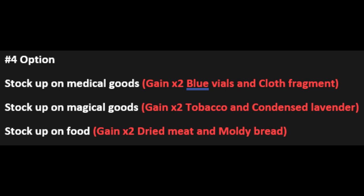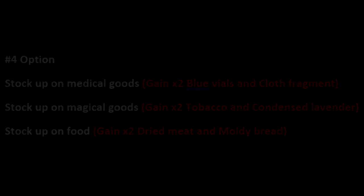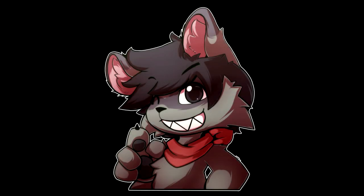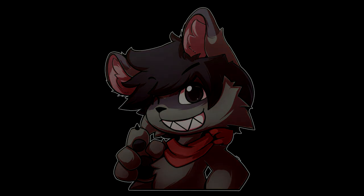Then we have our last choice, which is option four. Stocking up on medical goods for two blue vials and one cloth fragment. We stock up on magical goods for two tobacco and one condensed lavender. And we stock up on food, which gives us two dried meat and one moldy bread. So anyways, this was the guide on how to simplify Osa's character. I made a Steam guide of this video, so make sure to check the link in the description.